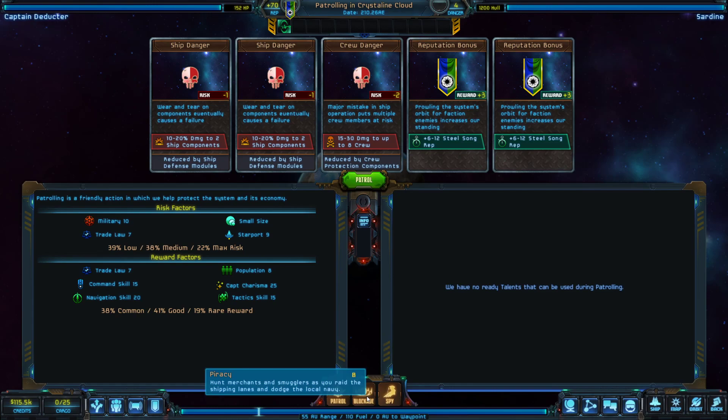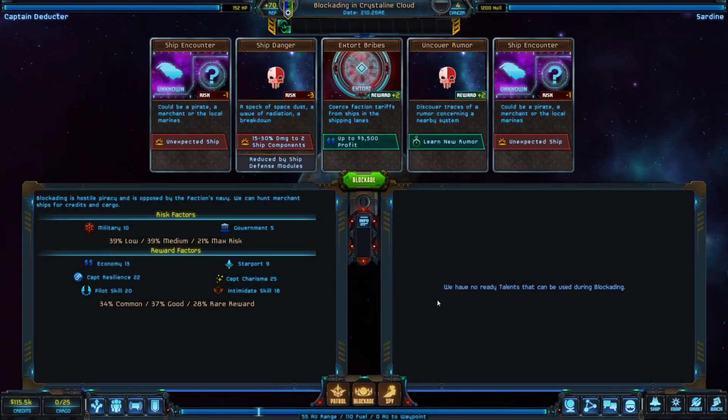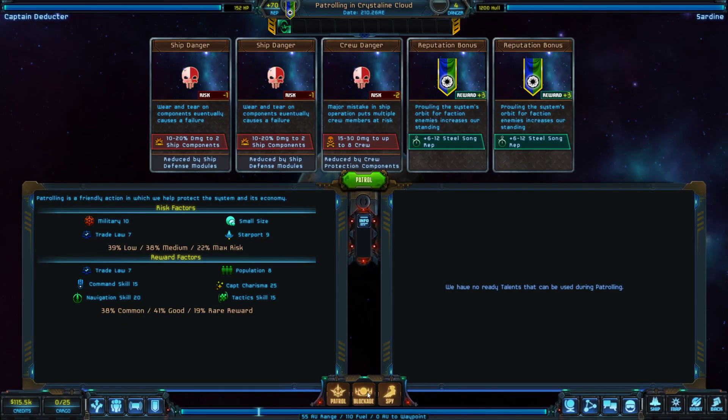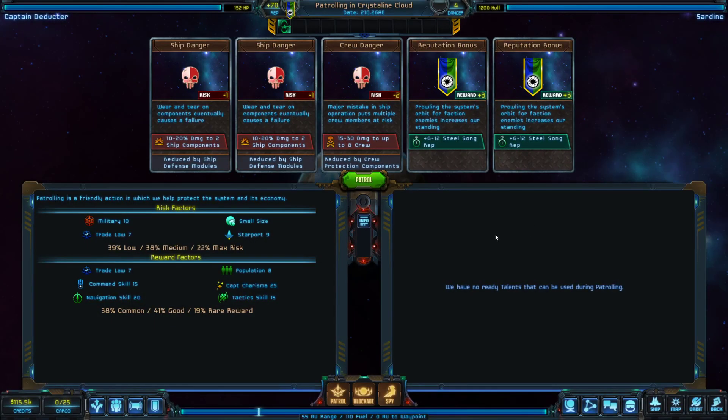Skills like tactics and navigation you can increase on your ship, but there is pretty much no effective way to increase your captain's attributes. There are certain items you can equip, and you could get lucky and roll some good traits, but there's no reliable way to boost these. In any event, I'm not going to do any of these card actions on this planet, since I don't get anything useful from them here. But from now on when I go to new planets I'll check these — sometimes you get really lucky cards.